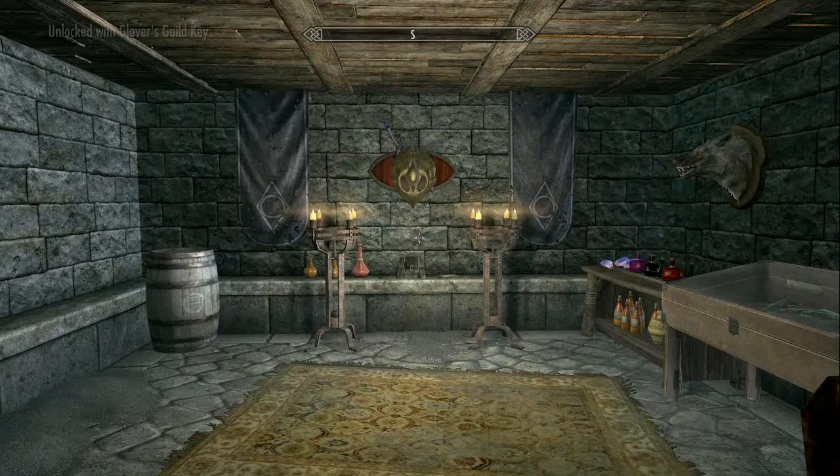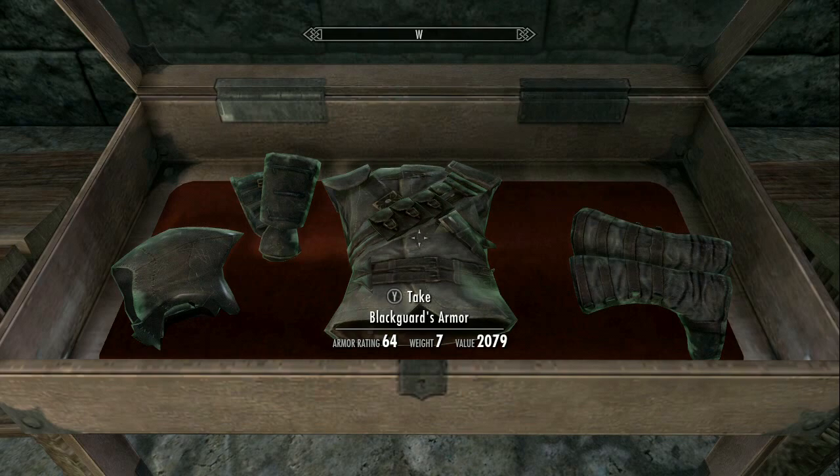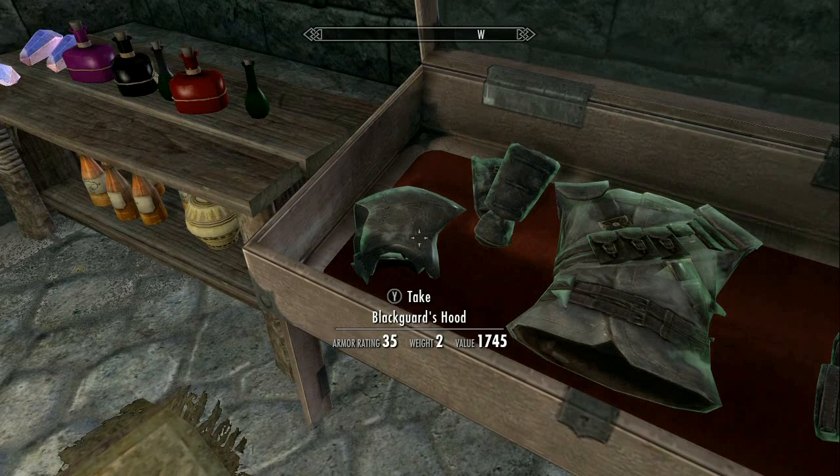So we're going to go inside the room and then you'll find that it's an entire shrine dedicated to Glover Mallory's past in the Thieves Guild. We're going to walk in and on our right hand side we will find a display case, and within that display case we will find the Blackguard Armor.